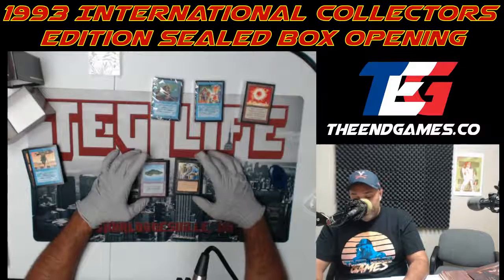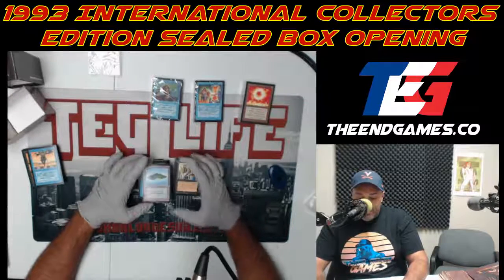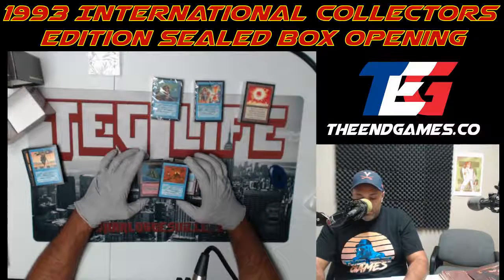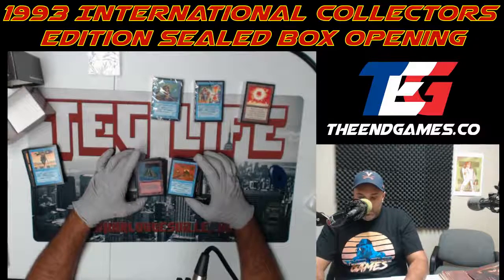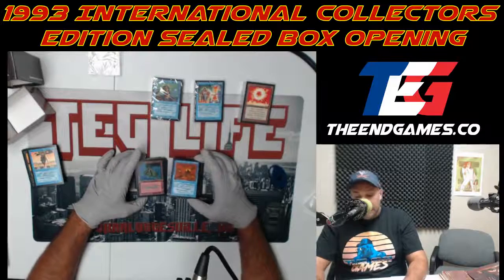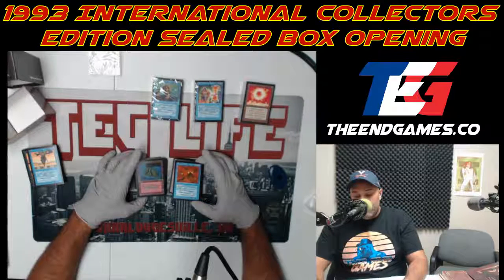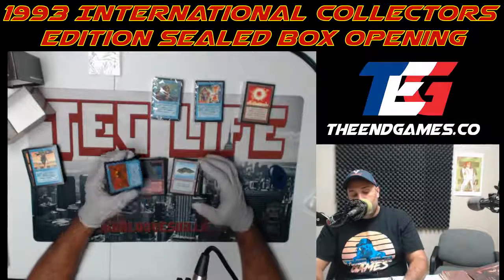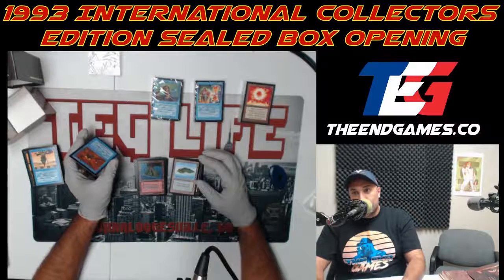We've got an island, then Volcanic Eruption — nothing too crazy here, deals X damage to a target. It's kind of like Earthquake and Hurricane combined but destroys islands. Look at that color with those volcanoes though — that is high quality art.